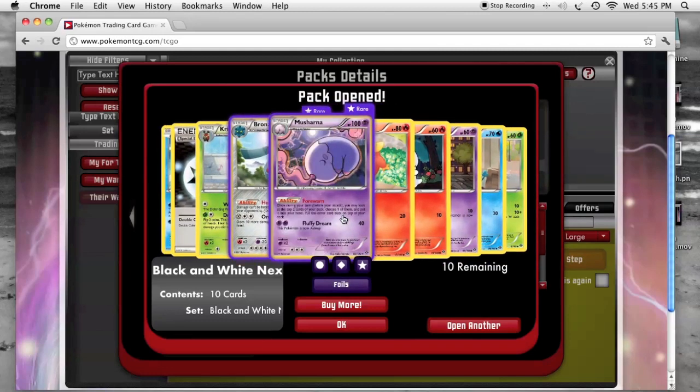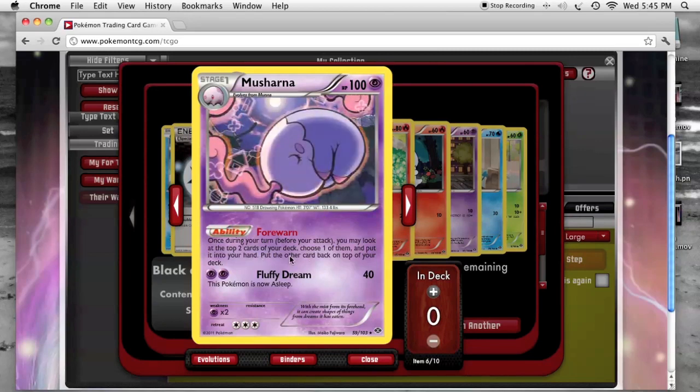Musharna with Forewarn: once during your turn you may look at the top two cards of your deck, choose one of them, put it into your hand, and put the other card on top of your deck.